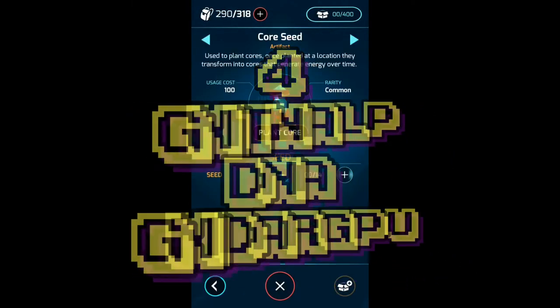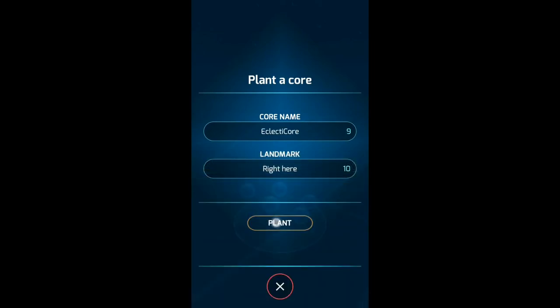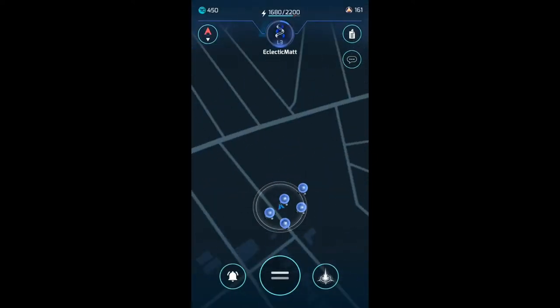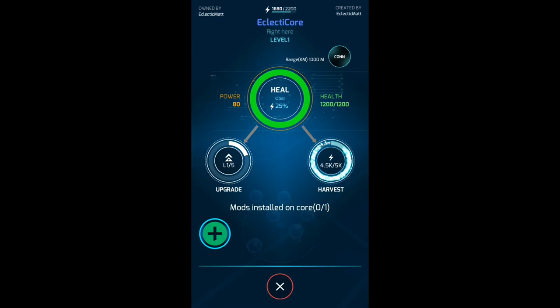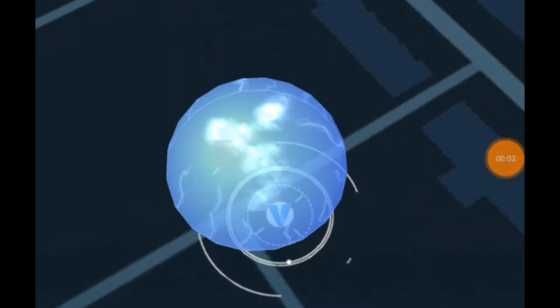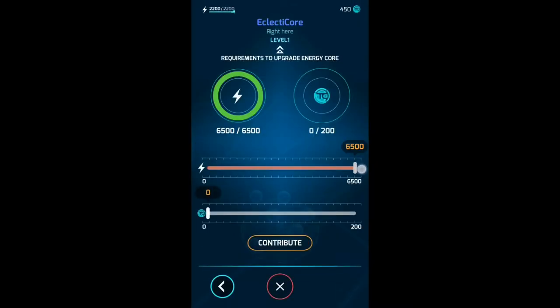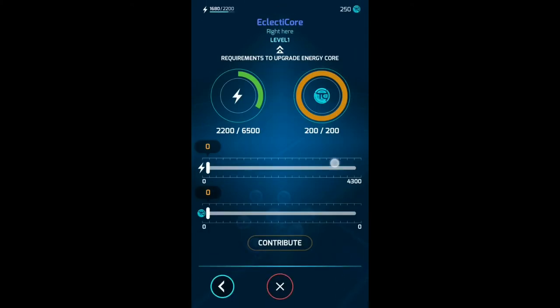On to number four: planting and upgrading. Use your core seeds to litter the areas that you visit frequently. If you can reach that core again once planted, you can heal it with energy, install mods, upgrade the core, and connect it to a base. Try to plan ahead and leave a bit of space for a base in your favourite areas — the base takes up the entire player radius and a little bit more. Once you've planted the core, upgrade it by spending some energy and time credits. This is why it's useful to have a way to generate more time credits.